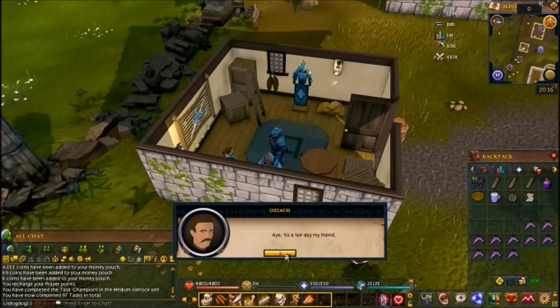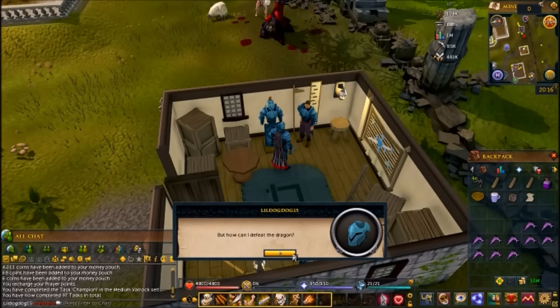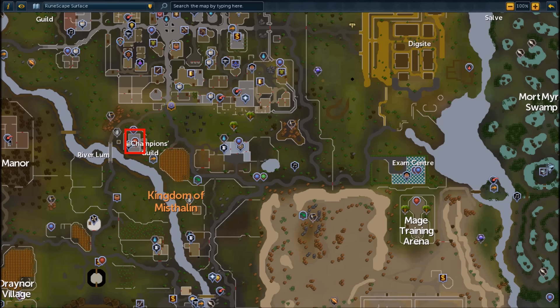The only thing is, Oziak's pissed — he's real salty, people keep coming in for quests. So he sets you on one he thinks is impossible: you need to slay the dragon of Crandor. So you need to go back to the Guildmaster and get some details.